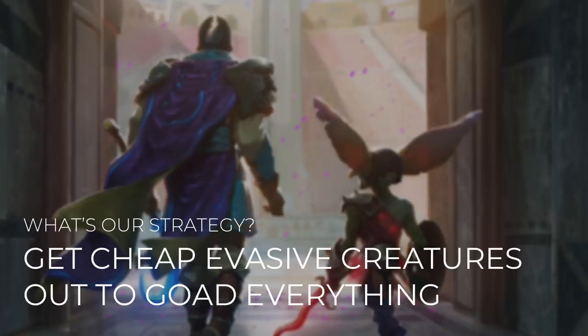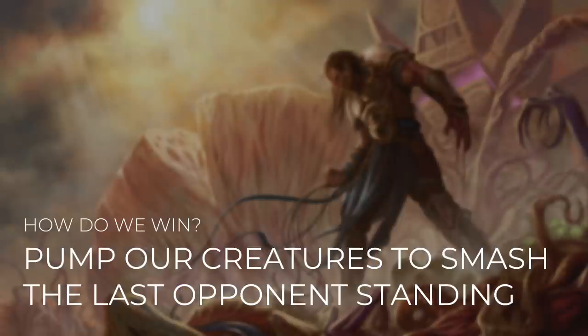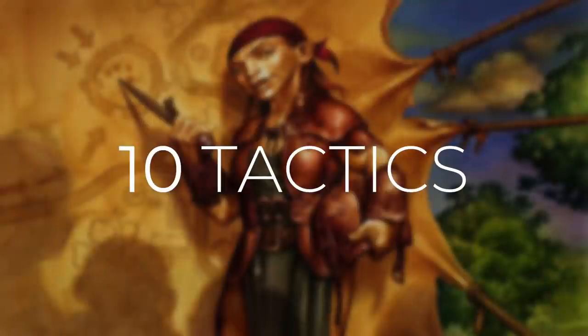There are plenty of cheap, evasive creatures out there, and this deck is going to fully utilize them. Once we're set up with one that can get through for each opponent, we're going to be in good shape. And then how do we win with this deck? We're going to pump our creatures to smash the last opponent standing. When goading our opponents' creatures, they're going to essentially be forced to kill each other. Once we're down to one opponent, they're going to be weakened and we can easily finish them off with our pumped army. As with all Commander's Quarters decks, I'm going to take you through 10 different tactics that show you how the deck works and how we're going to win with it.